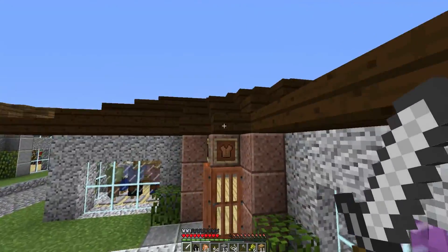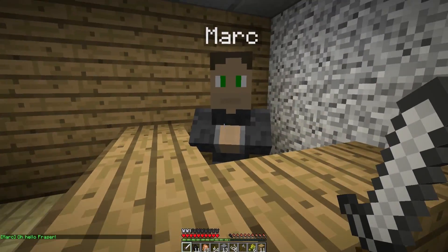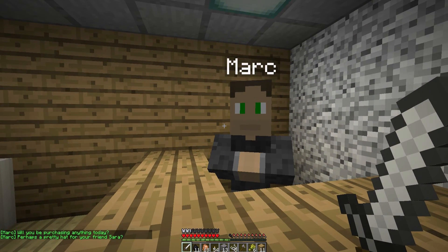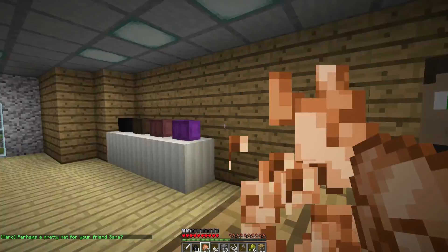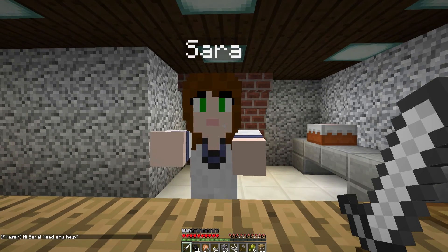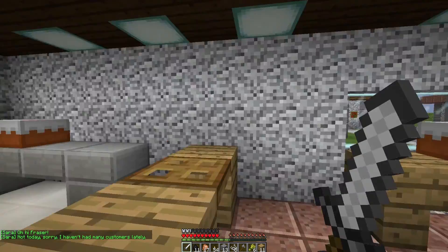This looks like a little village. We have armor by the looks of it. Look at these - it's a hat store, boots store, clothes, and everything. That's so cool. Hello Fraser. Hello. Will you be purchasing anything today? I'd like to purchase a hat and boots because I don't have anything yet. Perhaps a pretty hat for your friend Sarah. Well, I haven't seen Sarah yet, so I don't know if she'll be any use. Oh, here's Sarah. Hi Sarah. Need any help? Hi Fraser. Hello. Not today Sarah - I'm in many customers, lady. But you've got delicious cakes.